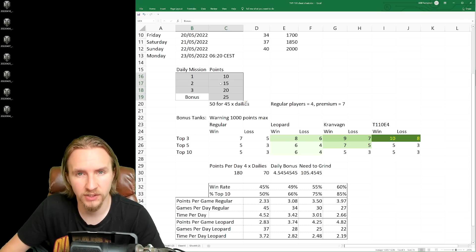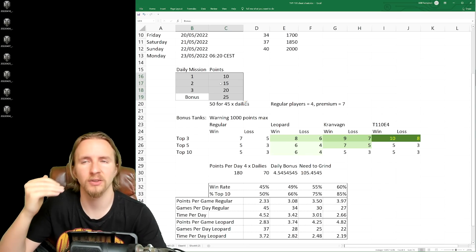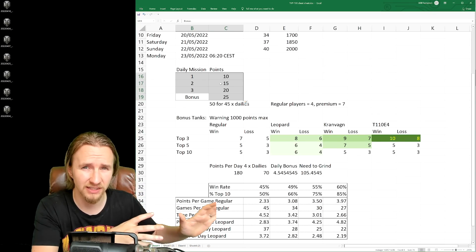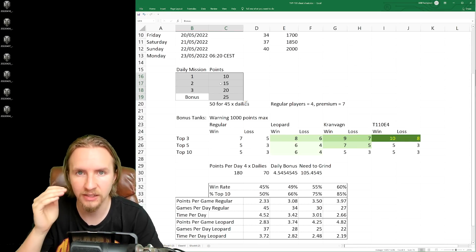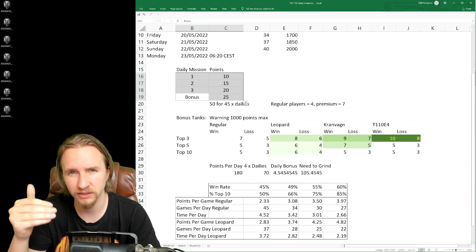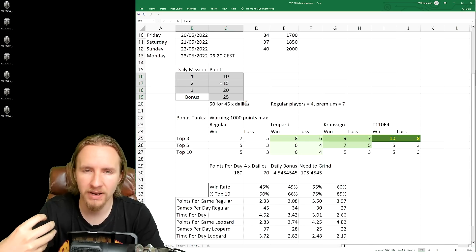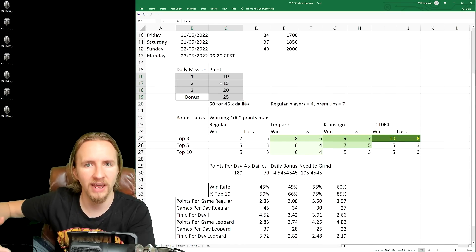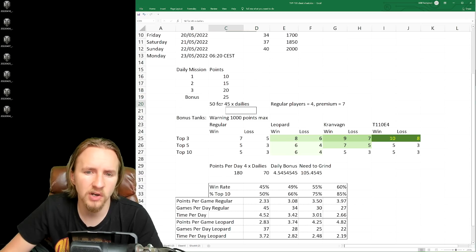Getting those 770 daily mission points will require you to play for about one to three hours every single day. But remember, the time you invest is also racking up points outside of that. If you want to complete this event in a time-efficient way, you have to complete those bonus missions every single day — every day you miss means many extra hours you'll have to make up later.